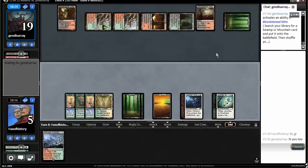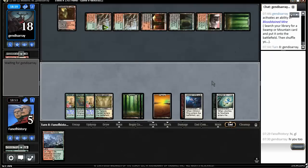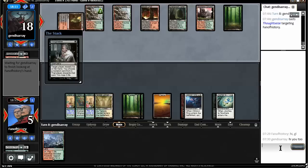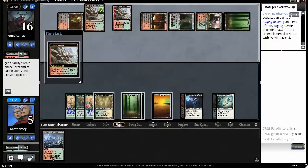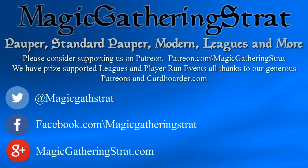No luck yet for the Enchantress deck, but there is a win with it on the reserve channel. Back to the casual room. Thank you for watching — please like and subscribe, it really helps us out. You can find us on Twitter at magicgathstrat, Facebook slash magicgatheringstrat, or on the web at magicgatheringstrat.com where you can find articles and free prize-supported leagues. This is all brought to you by our Patreons and cardhoarder.com — please consider supporting us at patreon.com slash magicgatheringstrat.